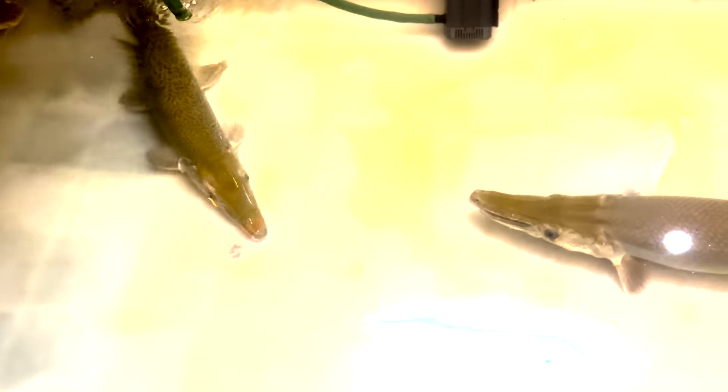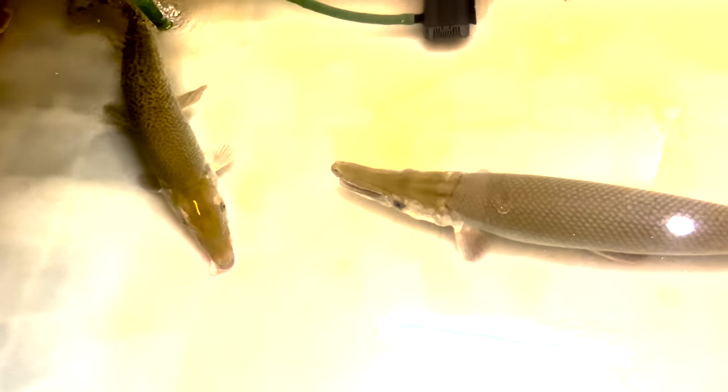Welcome back to Simba Vlogs. In this video, I will tell you about our monster tank and the updates of the tank. There are 2 monster alligator guards, 2 red tiles, and 1 shark.